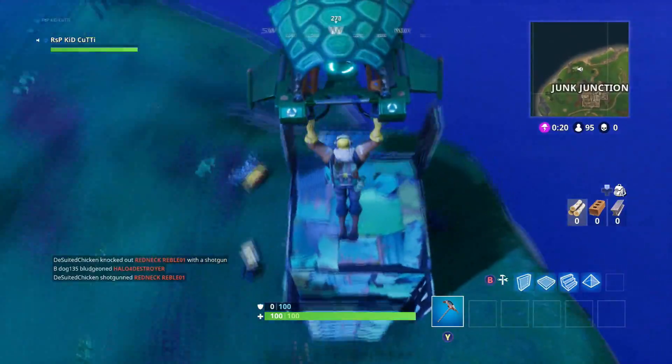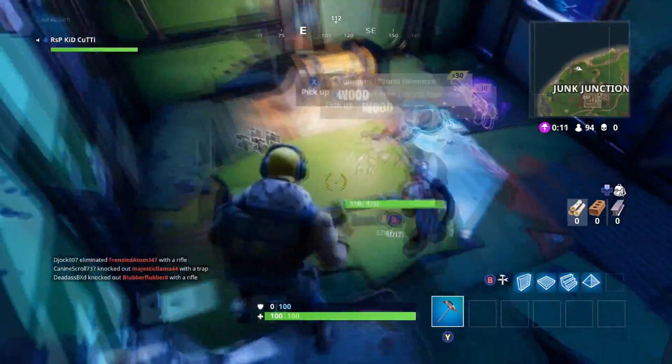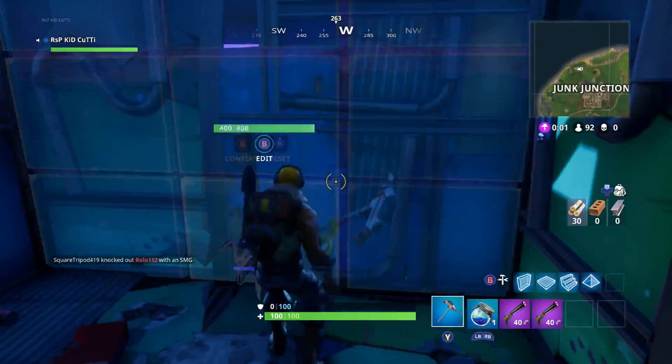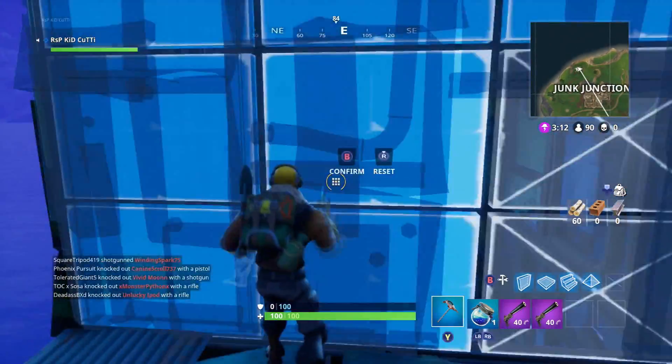Second is the llama shaped metal statue at the north west corner of the map just above the junkyard. This little beauty can contain a chest in its head and several loot spawns inside the hollow shell of its body. Grab up and then head into the fray to take out anyone unworthy in the junkyard.